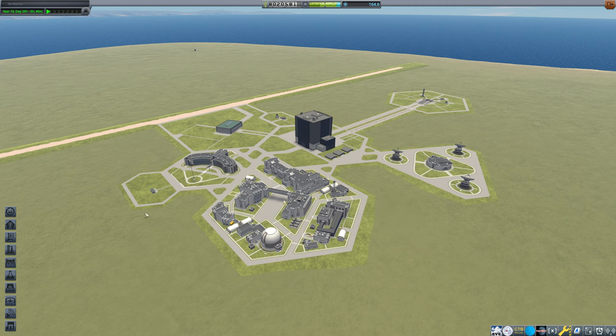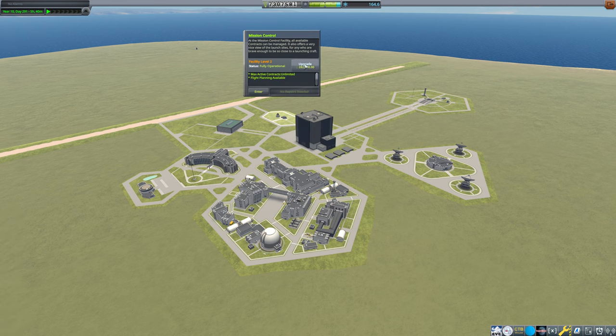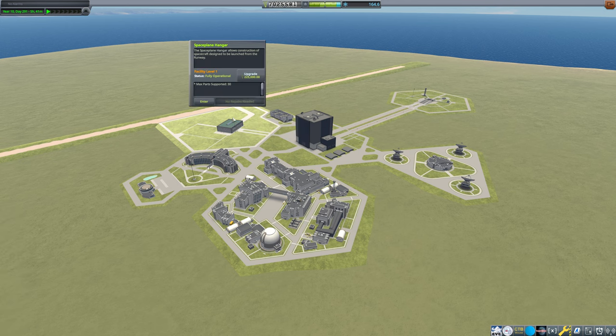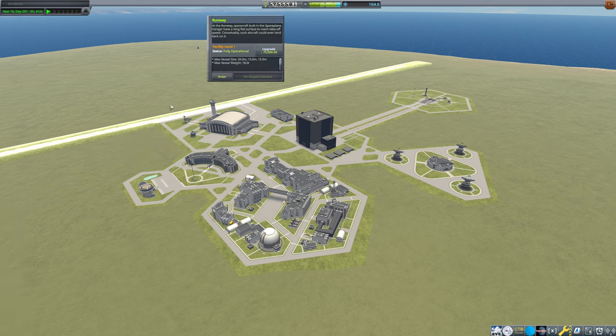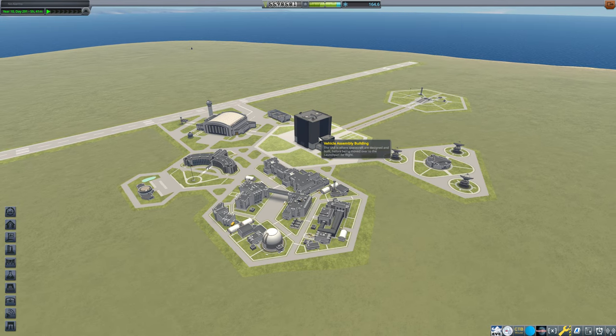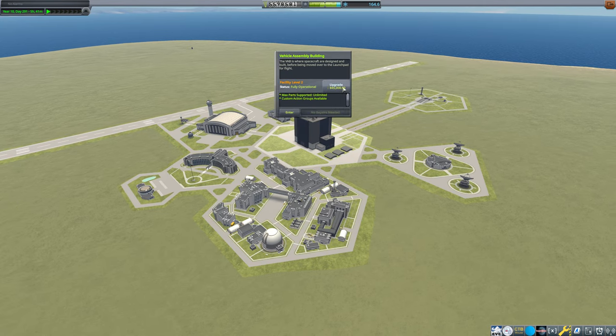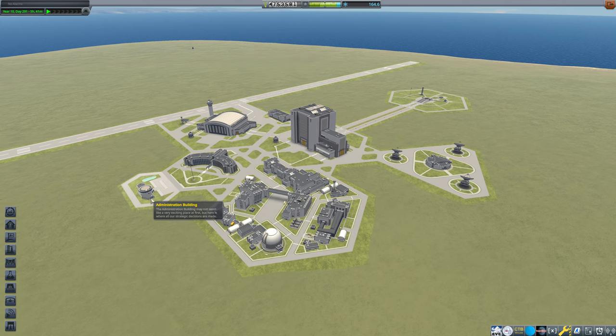First, we need to get to Eve. Let's go ahead and upgrade our administration building to level 3. The astronaut complex is fully upgraded. We can get mission control upgraded as well while we're at it, and our space plane hangar, and our runway. I believe that's everything maxed now. Launchpad's level 3, VAB's actually level 2 — we'll get that upgraded to level 3. There, now everything's maxed.